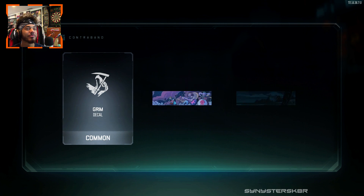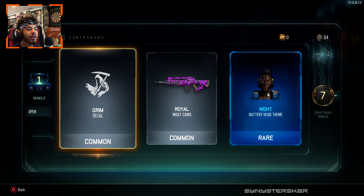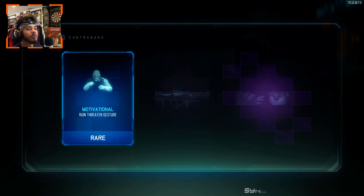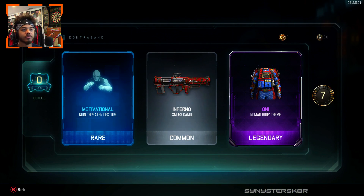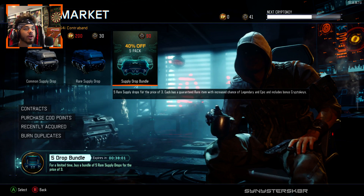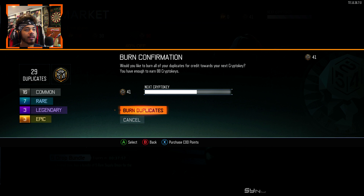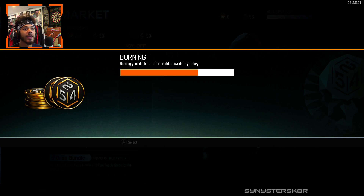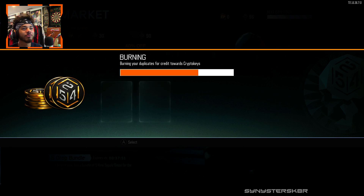We got Grim, Royal, a rare Knight theme — haven't gotten that like 80 million times before. Motivational, Slash and Burn — a new weapon! I was about to do my little thing. Let's burn some duplicates — oh that's a lot. We got enough for one more bundle! I thought we wouldn't get enough, but we got 129 crypto keys.